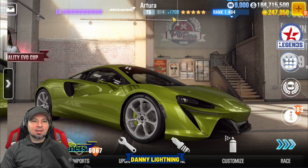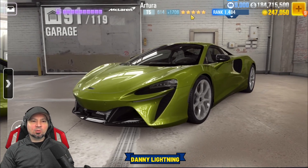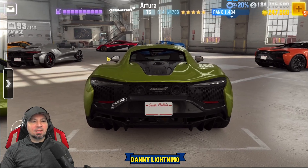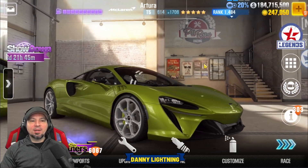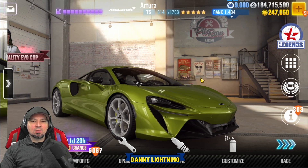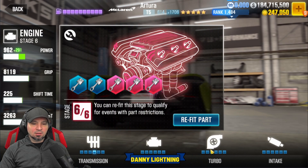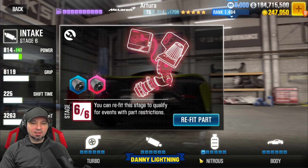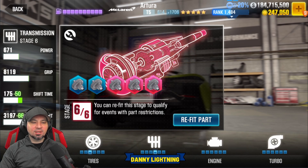We've got 1,706 Evo and 614 performance points — that's almost three times the amount of Evo as performance points, which means this car should have a huge lobby advantage and win the majority of live races without beating dyno times. That's what you want. To turn this car into a live racing monster: engine to stock, turbo to stock, intake to stock, nitrous stage 1, body to stock, tires stage 3, transmission stage 4. You can even put transmission to stage 3 if you want — I put it on stage 4 so I can still tune the transmission.